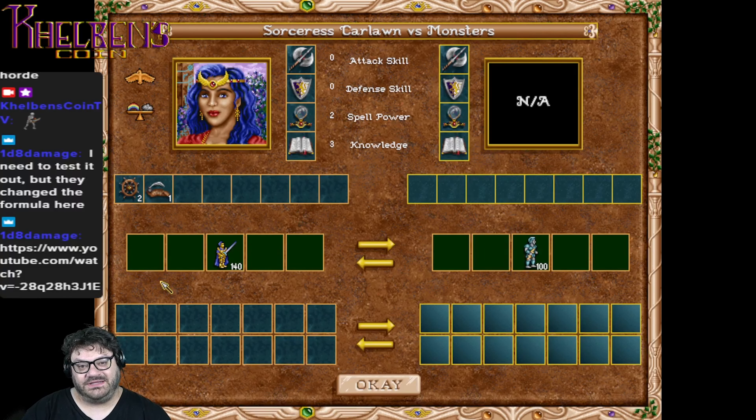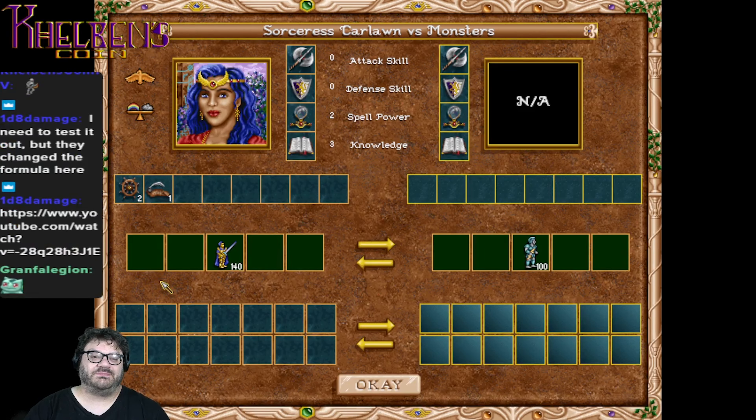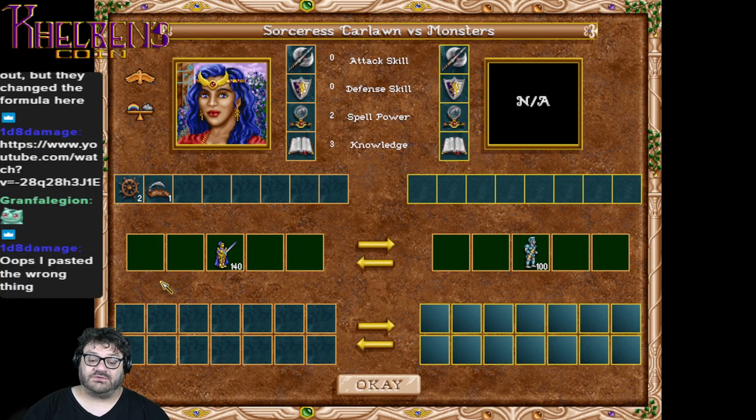Hello everybody, welcome to Kelvin's Coin TV. Today we're playing Heroes of Might and Magic 2, doing what we like to call deathmatches. In our first one, we have 140 Crusaders taking on 100 Giants.